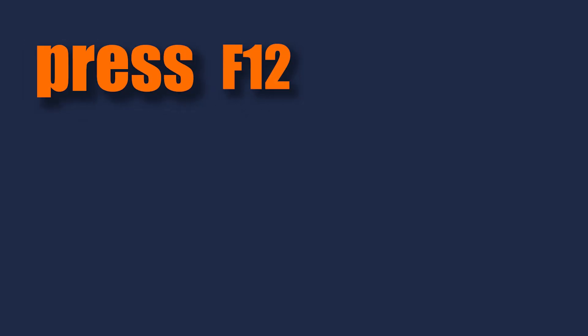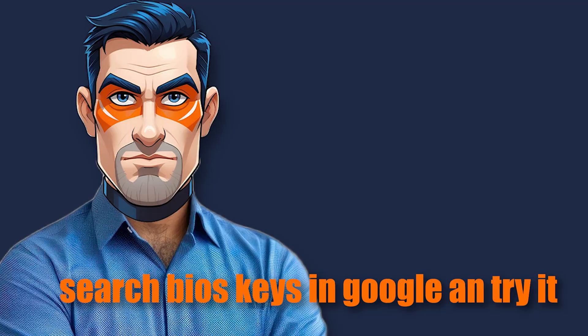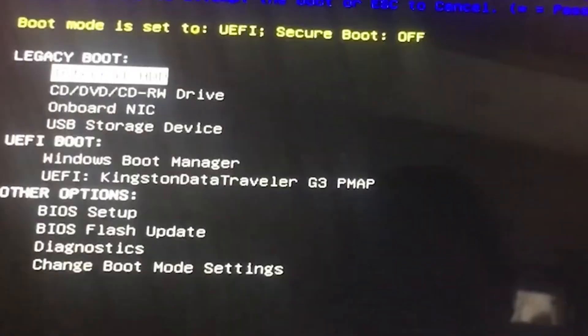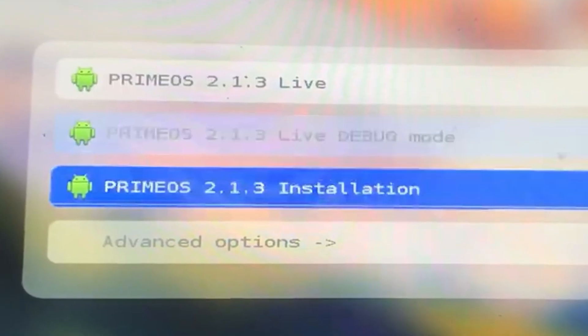Plug in the flash drive and open the BIOS. To open the BIOS, you can use the F12 key. If that didn't work, check which key opens your system's BIOS. Go to the boot menu and select your flash drive. Choose the Prime OS installation version.